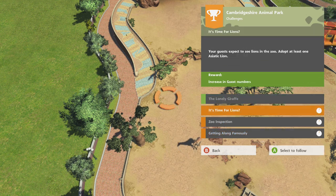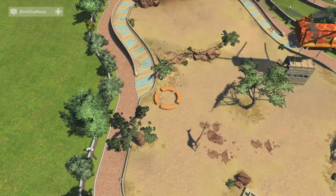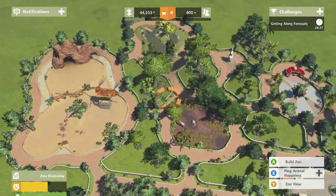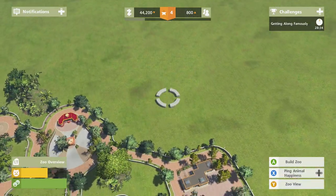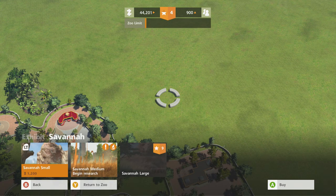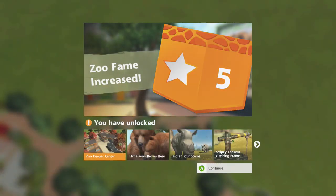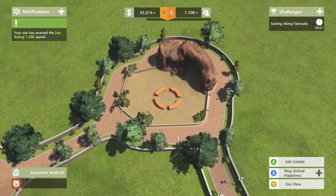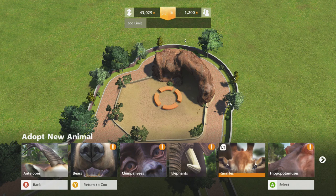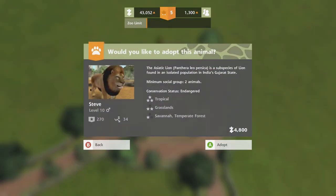I think it wants us to adopt an Asiatic lion. So let's go ahead and do that. We're gonna put that over on this side because it looks like this is a pretty empty space right here. Exhibit — savannah — savannah small. Edit exhibit, animals, adopt animal — lion, Asiatic lion. Steve. That's fine. It looks more like a desert, kind of hard. A little more for my liking.